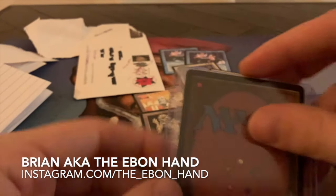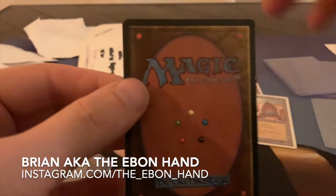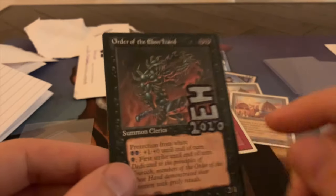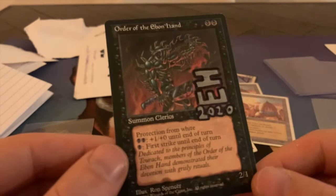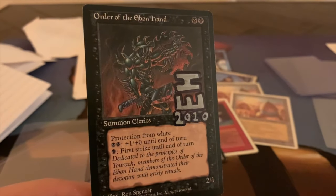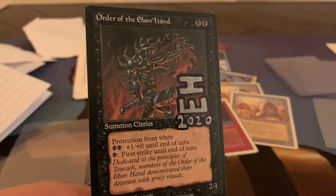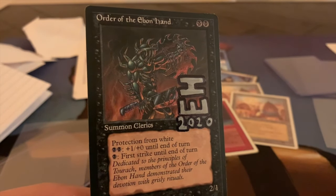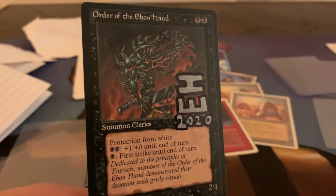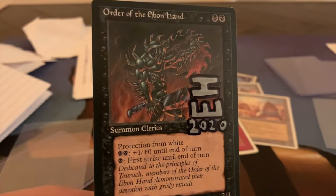And here we have the card — nice top loader. And let's flip it. Order of the Ebon Hand! Nice. And here, 2020 from the Halloween event — that is really sweet and really nice to get. Thank you Brian. Really sweet protection from white — it's actually a good card. As you know, I'm a collector of everything Fallen Empires as well. I think I just collect too many things — too many excuses to keep buying cards. Thank you very much for this, and I'm looking forward to being part of more of your events in the future. It's always good.